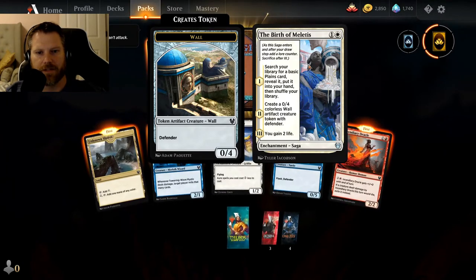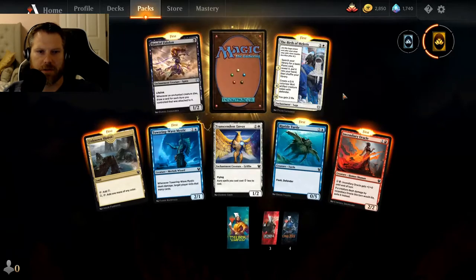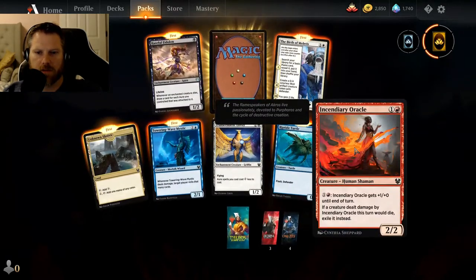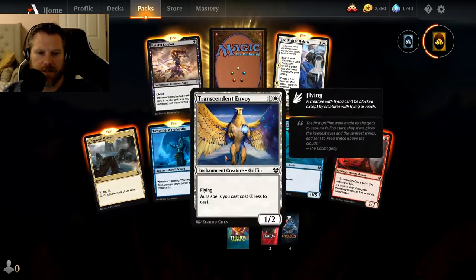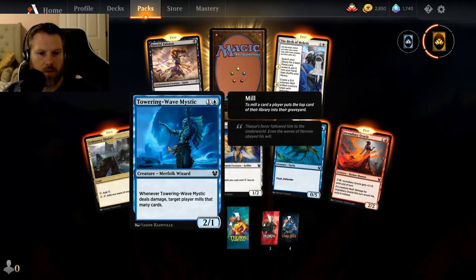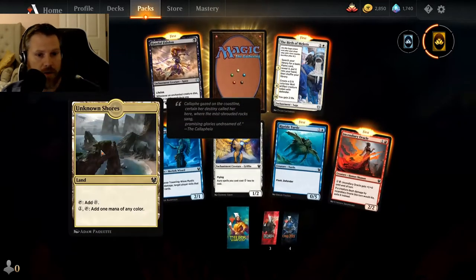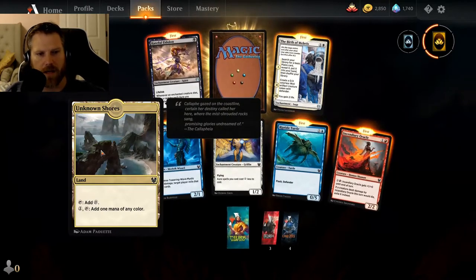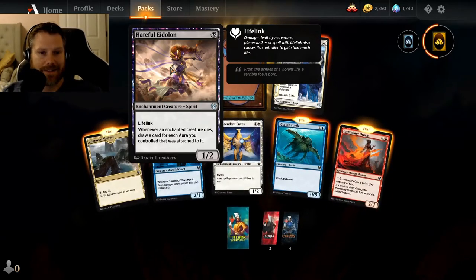Yes! I love these. You search your library for a basic land card, put it in your hand, shuffle your library, create a 0/4 wall, then you gain two life — I love the sagas, they were so good. Incendiary Oracle — if a creature dealt damage by Incendiary Oracle would die, exile it instead, I like that. Transcendent Envoy — aura spells cost one less, that's a decent flyer. Powering Wave Mystic deals damage to target and mills that many cards. Unknown Shores — tap it to add a colorless, or pay one to add any one mana of any color. And a foil Hateful Eidolon — one-casting 1/2 with lifelink; whenever an enchanted creature dies, draw a card for each aura you controlled attached to it.